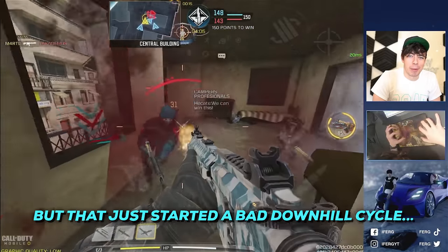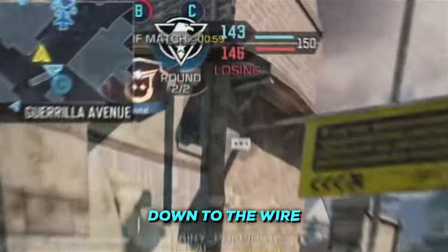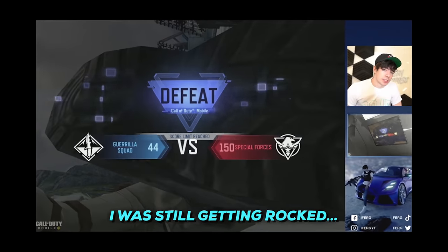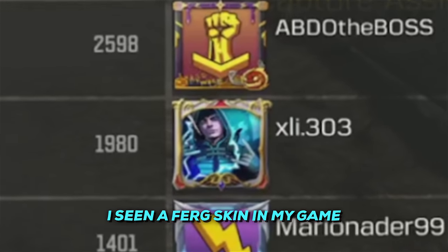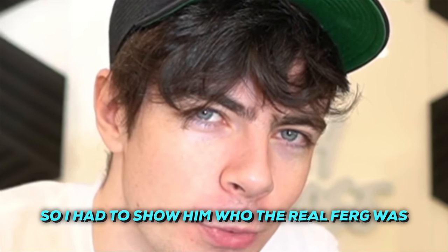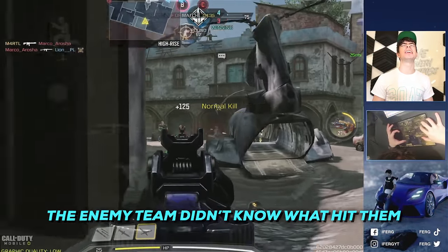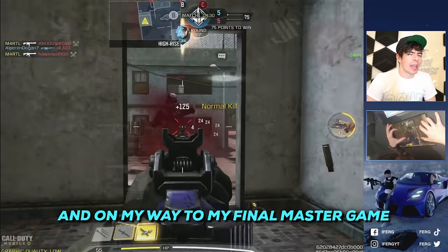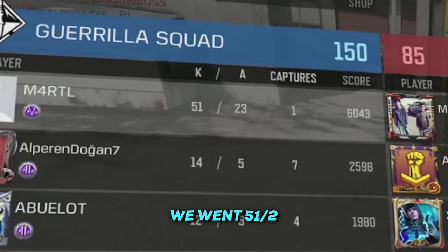That started a bad downhill cycle. The only thing breaking it was an epic comeback on Standoff — close as could be — but I was still getting rocked. Then out of the blue, I spotted a Ferg skin in my game, so I had to show him who the real Ferg was. Every time I saw him, death reigned upon him. The enemy team didn't know what hit them. On my way to my final Master game to hit Grandmaster, we went 51-2.